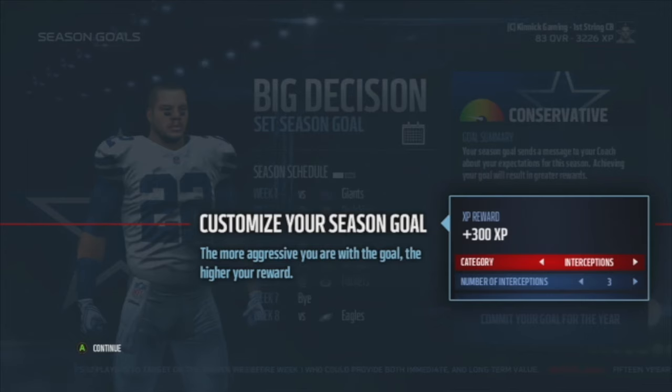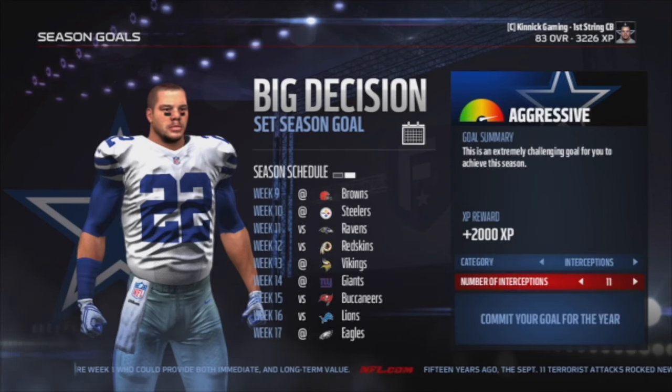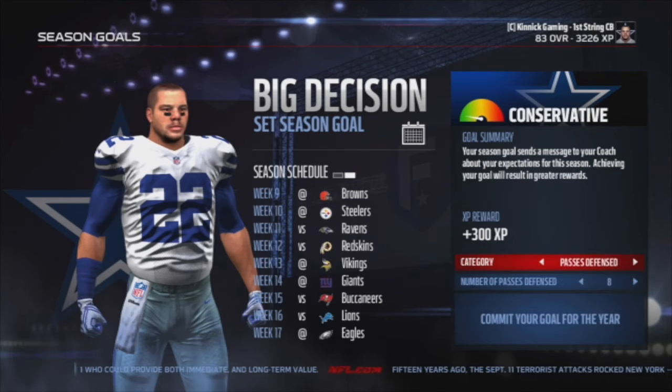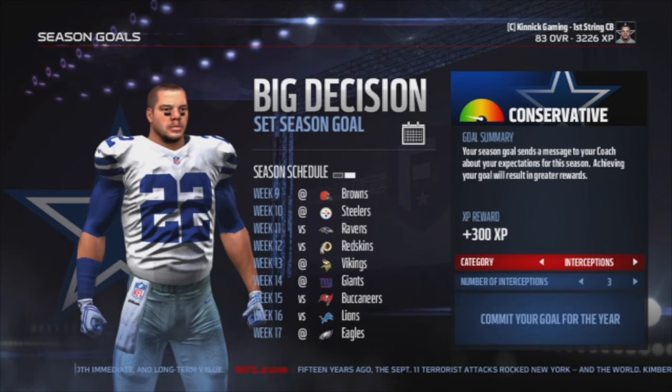Big decision — set goals, customize your season goal. Category: interceptions. Seven — yeah, seven will be good. Pass defense, I'm going to go with 16. Yeah, let's see how that works.